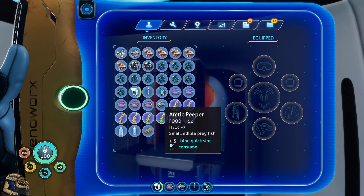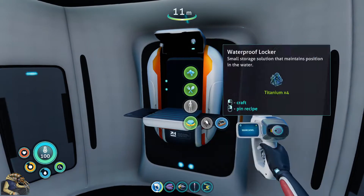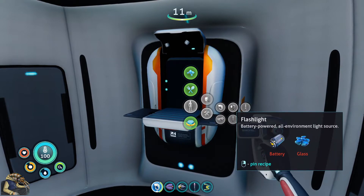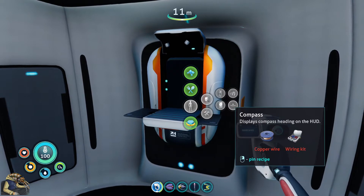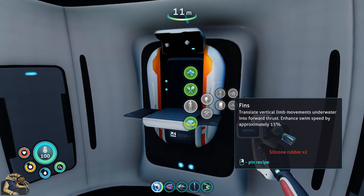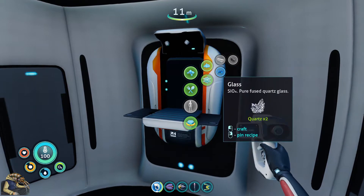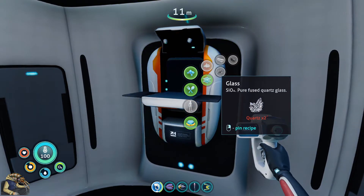I actually like that you just lose water if you eat a fish raw, which would probably not be that healthy. Where's the O2 bottle? I don't need the flashlight, I will need the survival knife. So we have to find the silicon rubber things - I forgot what they're called. I will need the fins, so we need three silicon rubber fiber mesh. Fiber mesh is creep vine samples and the creep vine seed cluster, so we have to find creep vines to proceed.